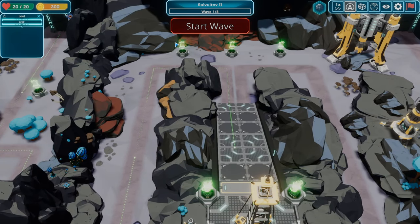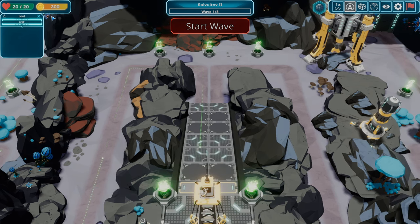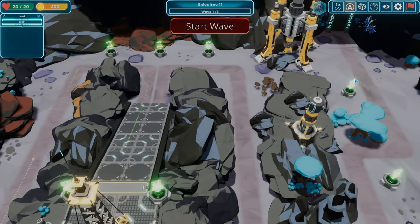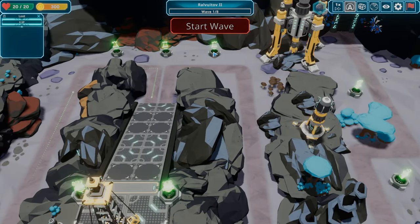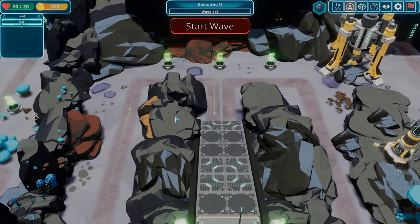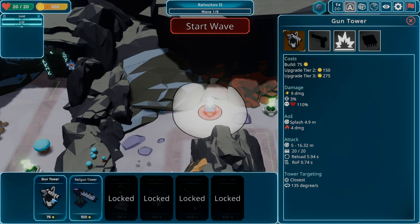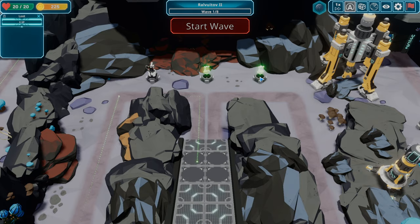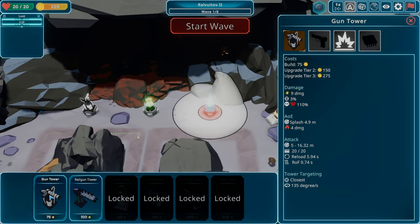The first wave may not give us enough points to build another turret. If I spend all my money protecting the left side, next round they might come from the right and I won't have enough money for more turrets, so we've got to pay attention to both. I'm going to put a gun tower there and a gun tower here.